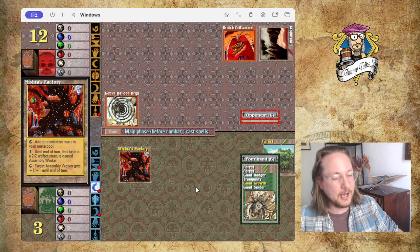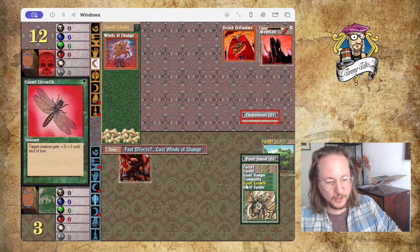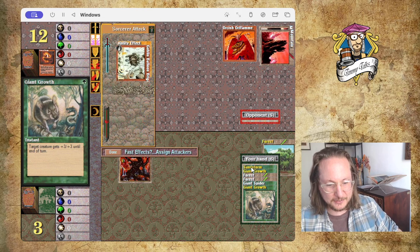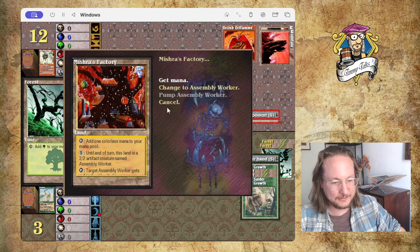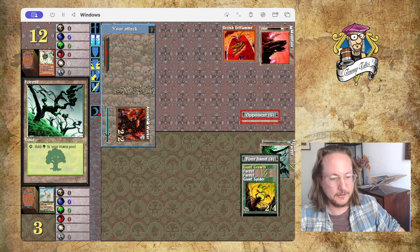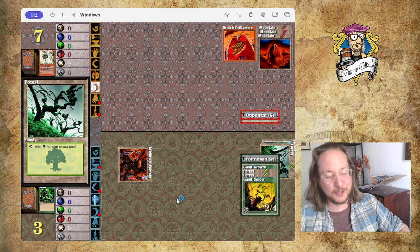Should I attack or shouldn't I? I think I'm not going to attack. Because if I attack, he's not going to block, and then maybe next turn because I got the Factory, he's not going to give the Goblin Balloon Brigade flying. Remember, he's got the Oriflame as well. I got a Sandstorm — this Sandstorm is awesome. Killing the Goblin — I'm still alive, I'm so happy with this. We're going to animate, change to Assembly Worker, and attack. Put a Giant Grove on it. Maximum Pressure — that's what we've got to do. I'm on three. That Sandstorm really saved me — if not, I would have been on one.